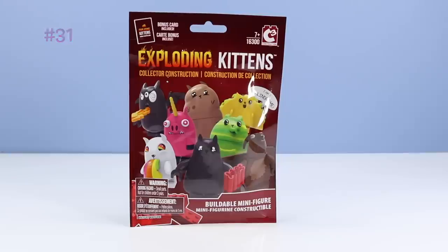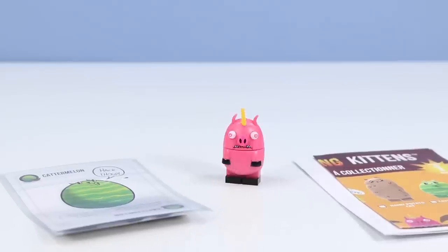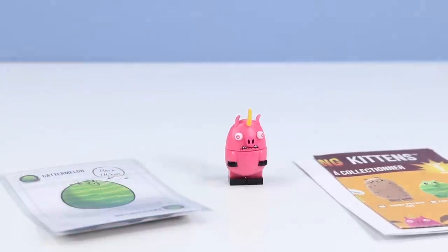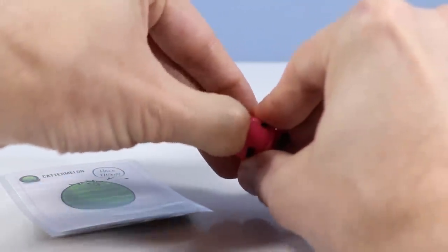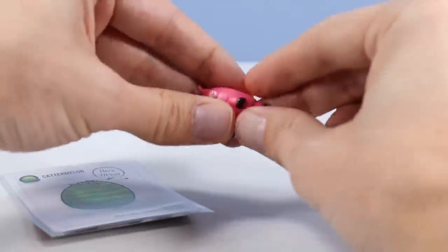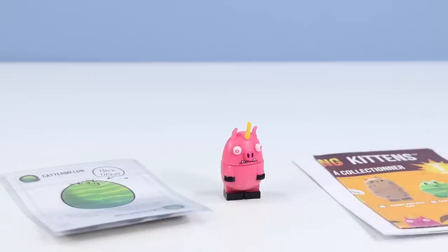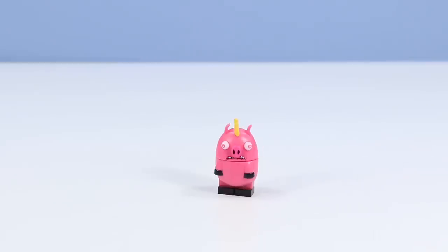Next up, package 31. We have found a Pigacorn, based off this See the Future card - rub the belly of a Pigacorn. So not everything is cats! Pigacorn is very pink with a unicorn horn and has a grumpy face. There's some good detail in their faces. To construct it's pretty simple again - head removes, feet remove, and that's about it. They're so far mostly pre-built. Looks like I've got a Catermelon card with this one. Pigacorn is ultimately very cute.